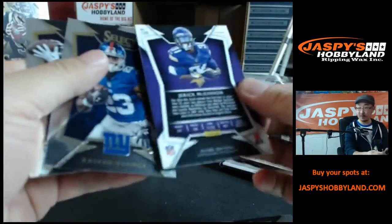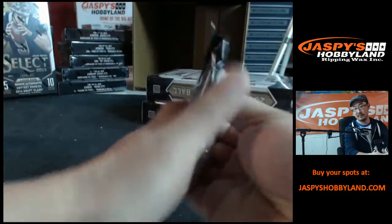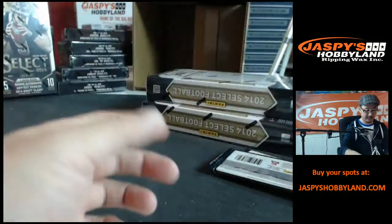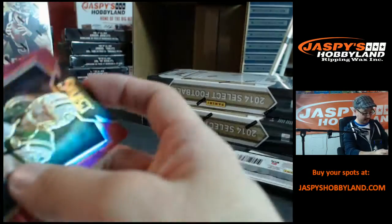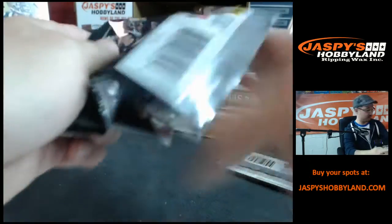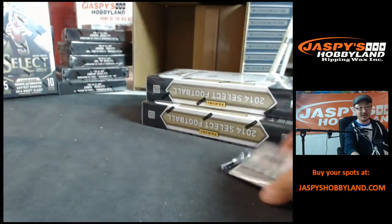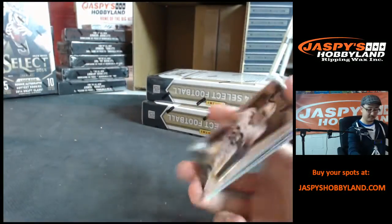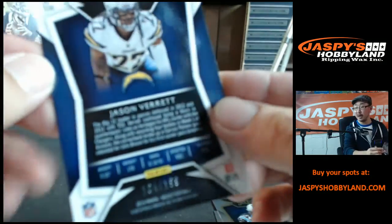Jerick McKinnon — little refractor in the middle right there, Greg Jennings in the back. Eric Decker Red, 10 out of 99, going to New York Jets, going to Travis — nice one. Haven't seen some Redskins in a while, Travis, maybe we'll find you some more. We'll randomize all those points cards at the end, folks, and the top three will win the points. All right, then we have Jason Verrett — Chargers, Jason Verrett, going to Pablo, to 199.